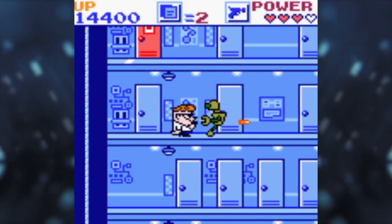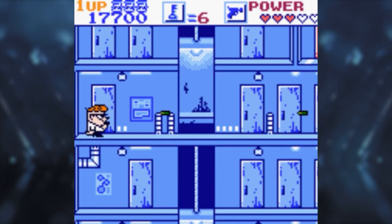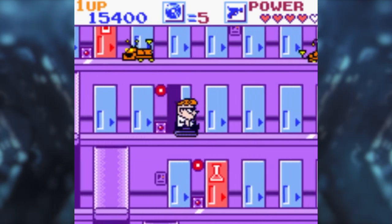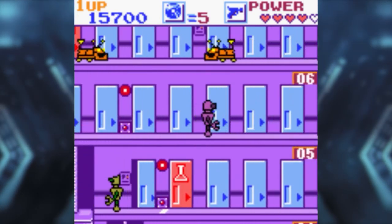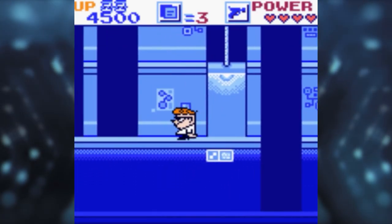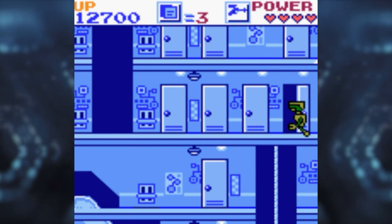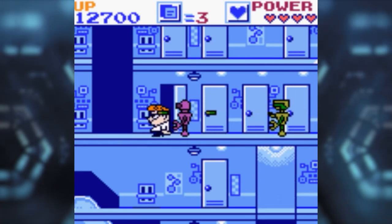The game's controls are simple, using the A button to jump and B button to shoot. Your jump will come in very handy, as you can leap over bullets and jump across gaps without having to wait for an elevator. Some enemies can even be killed by jumping on their head Mario style, which I didn't discover until later in the game, but it definitely came in handy once I figured it out. The down button allows you to duck, which assists in dodging enemy fire, while up and down control the elevators once you're inside.